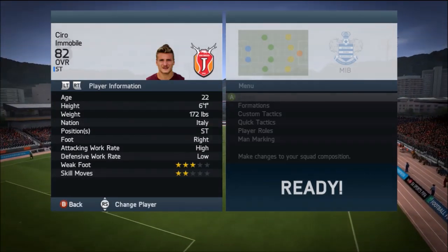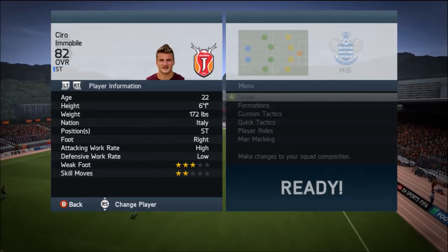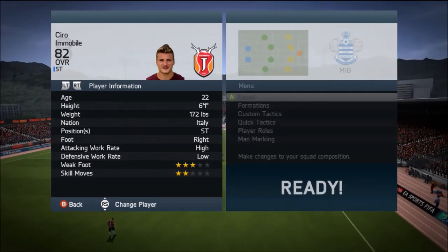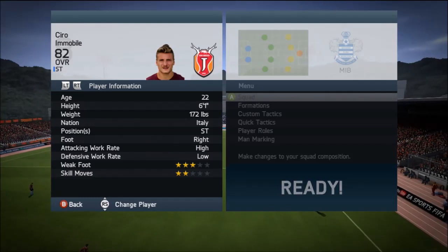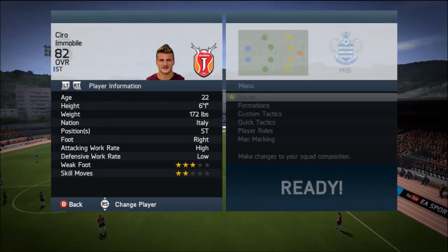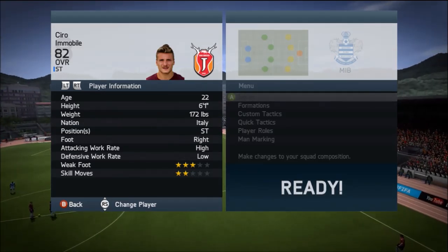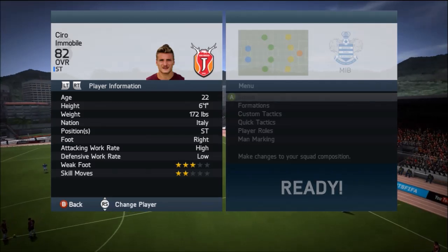Looking at his play information, you can see he's only got 2-star skill moves — I'd definitely say that was probably one of his weaknesses, and just one of the couple of weaknesses I picked out with this player. He does have 3-star weak foot, which I felt was a bit higher than expected because on occasions he did switch to his weaker foot and did a quite nice job. He's 6 foot 1 and 22 years old, so he's a very young player — very good to look out for in the future.